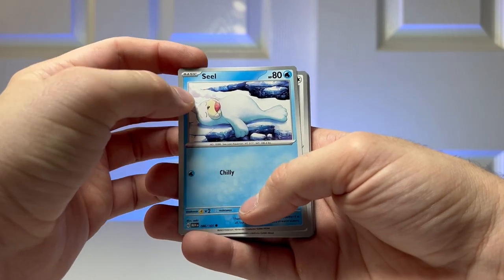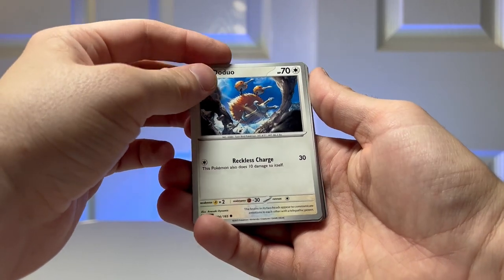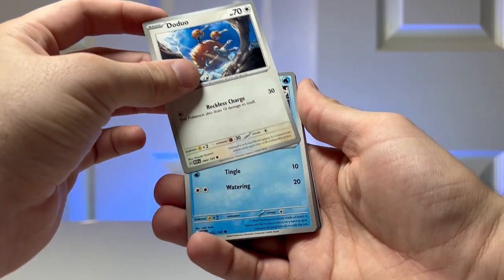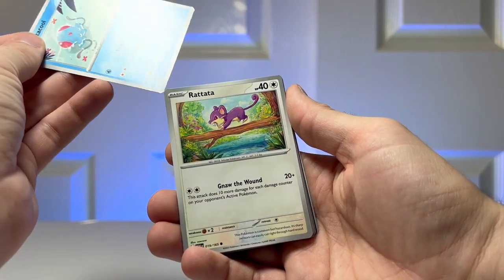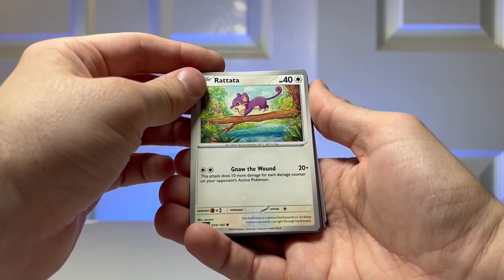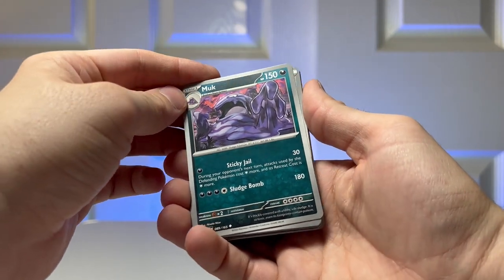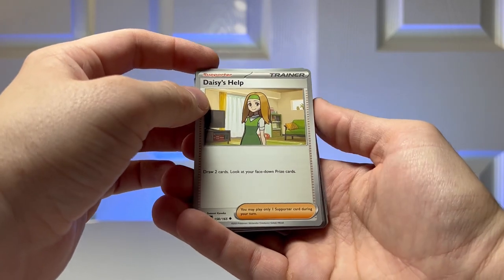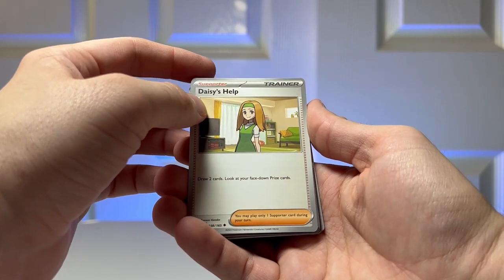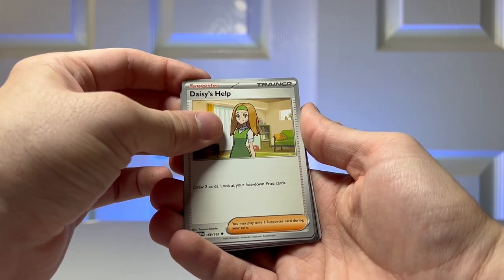So we got Seel. Doduo. Tentacool. Rattata. Muk — I like the art on that Muk. Daisy's Help: draw two cards and look at your face-down prize cards. Wow, that's interesting.